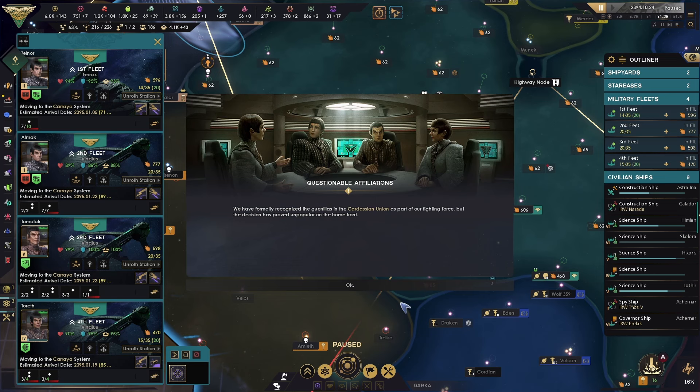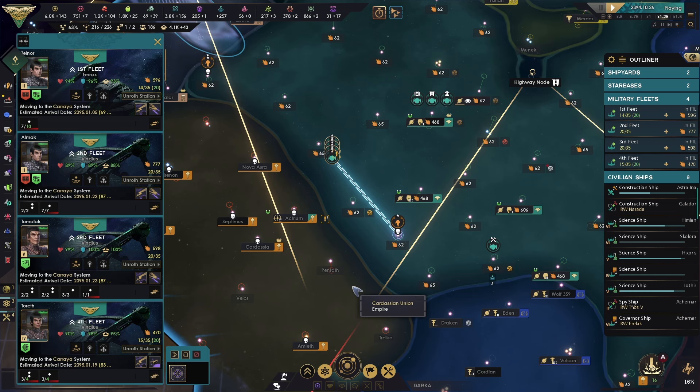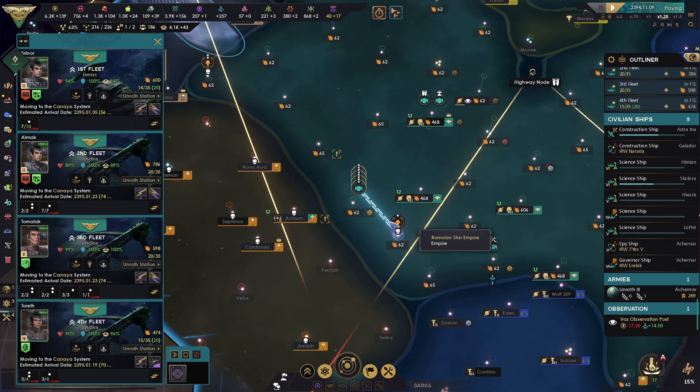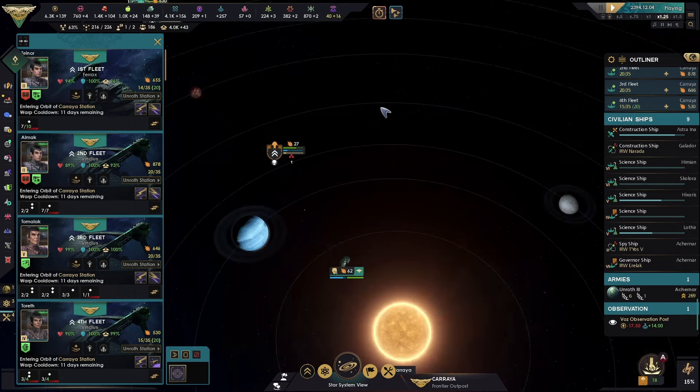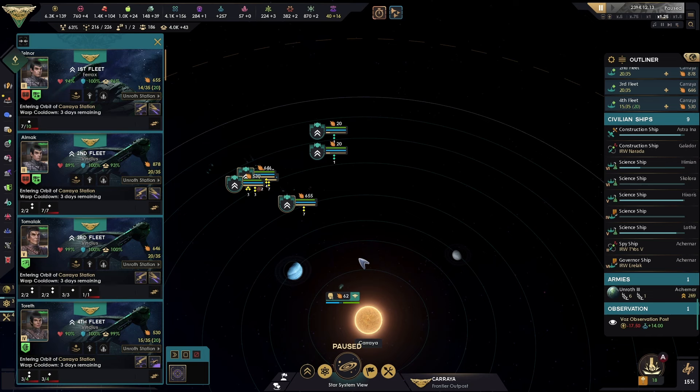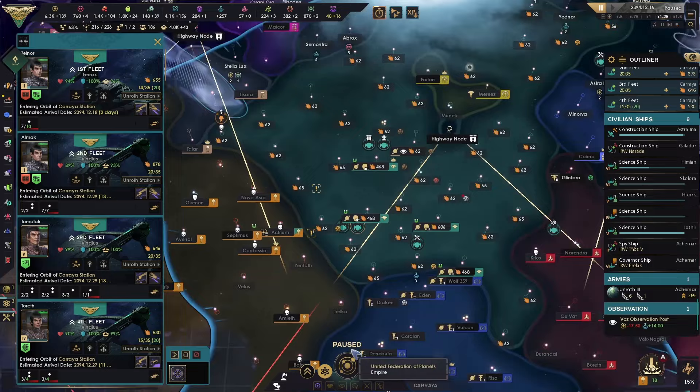We support the guerrillas — not. Reinforcements inbound. We're going to jump in here on top of it. This weak little Cardassian... an unsurprising victory. Reinforcements inbound.